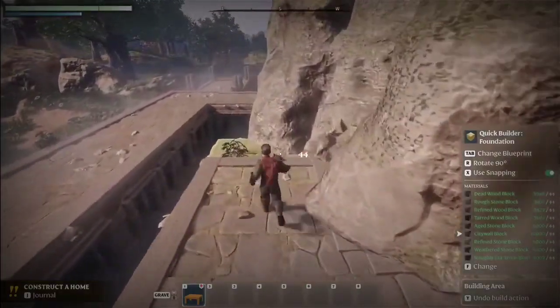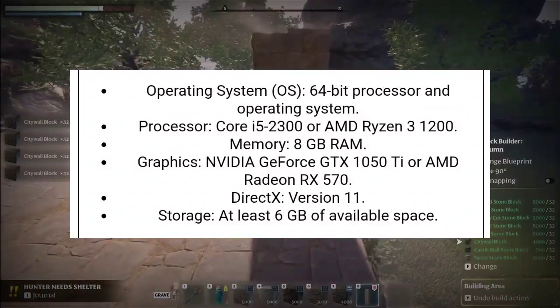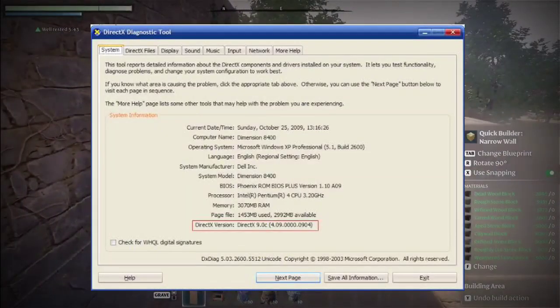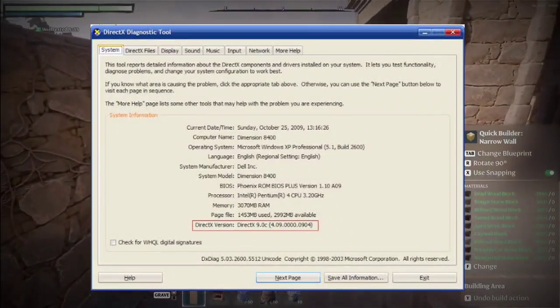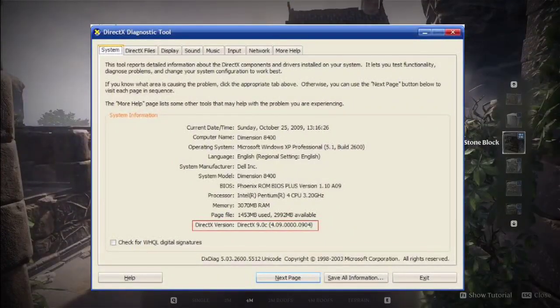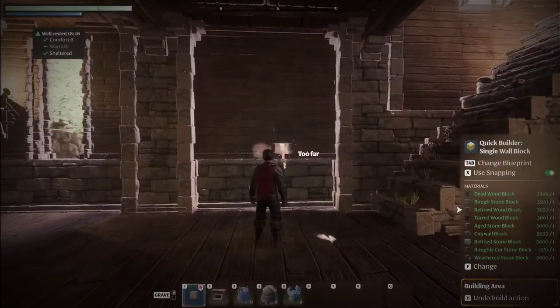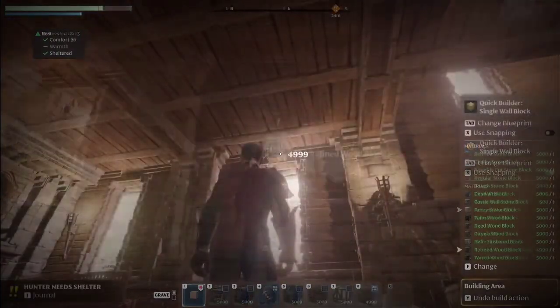Solution 2: Check system requirements. Ensure your graphics card meets Enshrouded's minimum system requirements. Solution 3: Verify DirectX installation. Confirm that your system has the required version of DirectX installed, and download the latest DirectX version from the official Microsoft website.